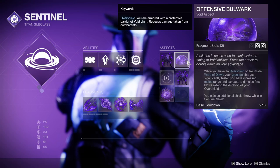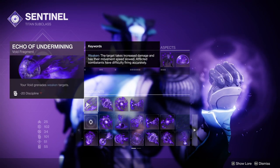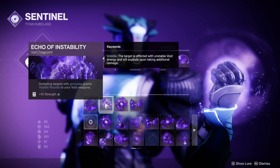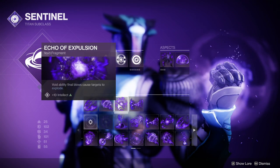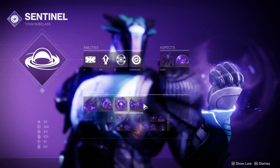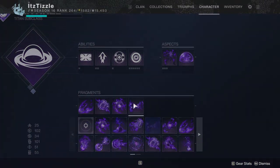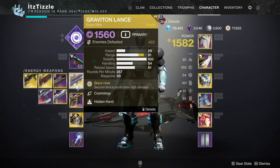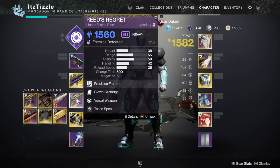For Fragments we have Echo of Undermining to allow our grenade to weaken targets, Echo of Instability to get volatile rounds when we get a grenade kill, Echo of Expulsion to cause enemies to explode when we get an ability kill, and Echo of Remnants to make our void grenades last longer. For Weapons we have the Stasis Auto Rifle Herod-C for stunning the overloads, Graviton Lance for stunning Unstoppables and tearing through adds as well as dealing with void shields, and then the Reed's Regret Stasis Linear Fusion Rifle.